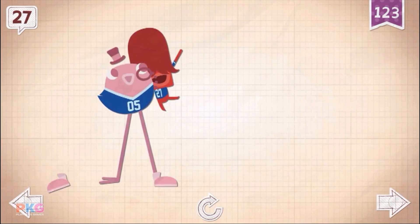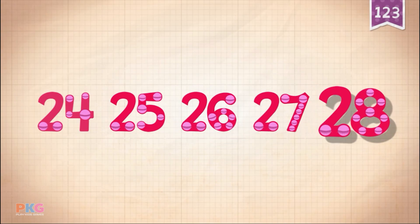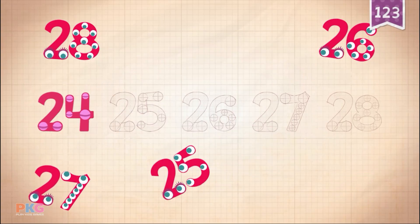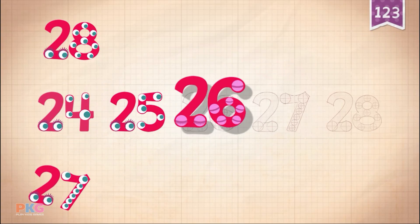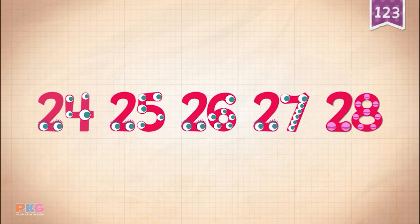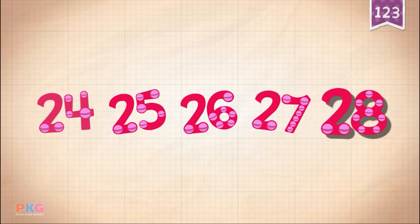Dapper Dandy kicked a field goal to score 27 points and win the game. Count by ones starting at 24. 24, 25, 26, 27, 28.